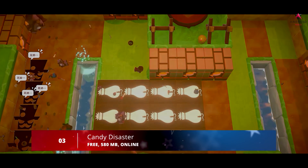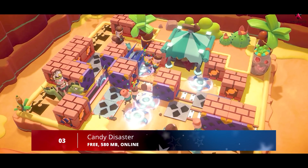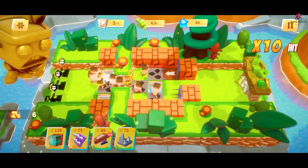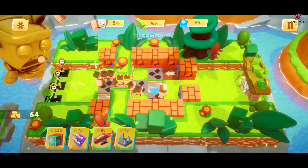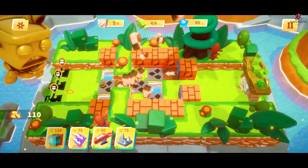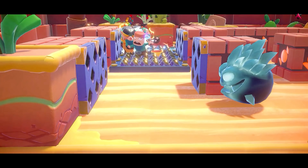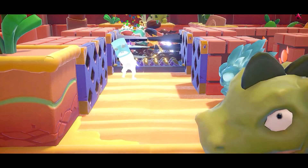Coming in at number 3 we have Candy Disaster. Candy Disaster is an adventure strategy tower defense game that puts you in the middle of a battlefield between your own traps and candy thieves. A mysterious scientist named Jick must help a friend collect all the energy candies he created that were scattered throughout the universe.